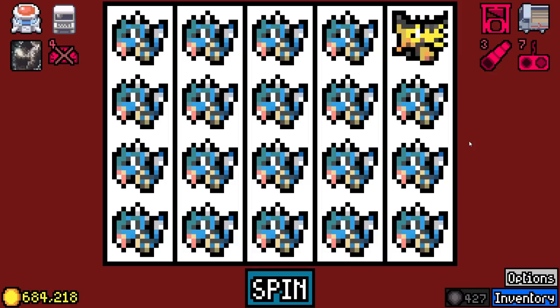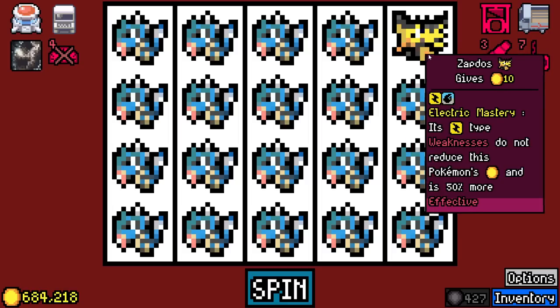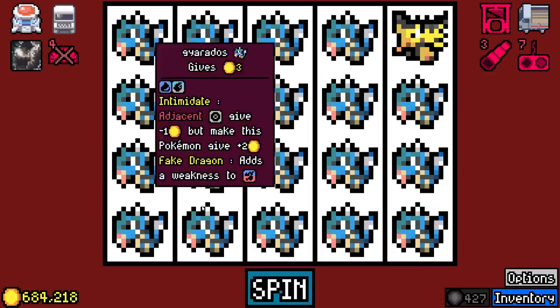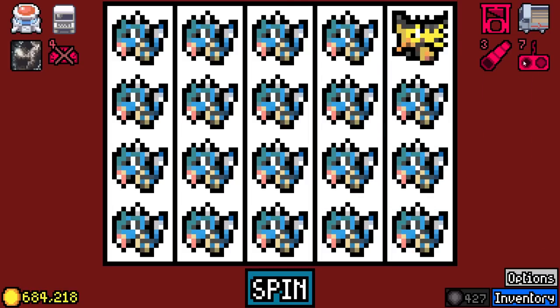Almost done. Got it about as good as I can here. We got Zapdos. We got the Telescope Essence so it's gonna be adjacent to everything. And we got the swapping device, so we'll be able to swap it for an extra 2x value. That is what we're gonna do right here.